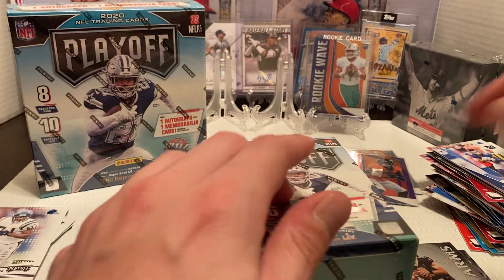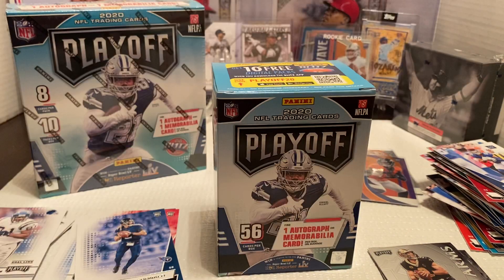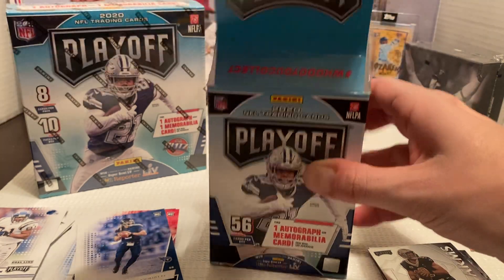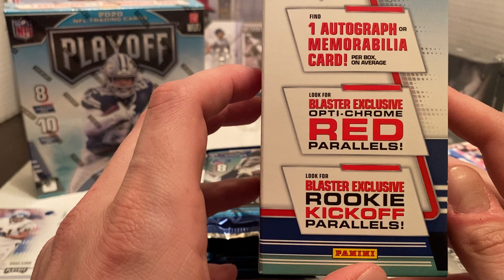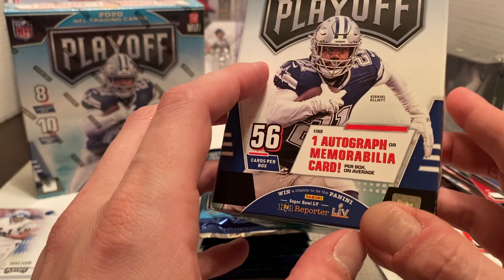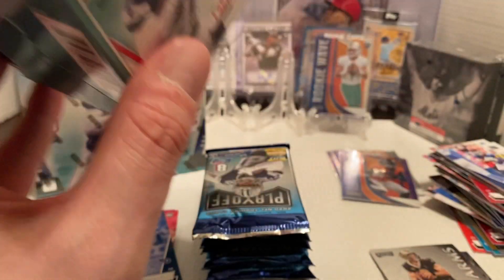Let's do the Blaster and see what we can get here. We should be getting an autograph or a memorabilia card, so we'll see how we luck out on that. We're also looking for Blaster exclusive red parallels, and rookie kickoff parallels that are also Blaster exclusive. Eight cards per pack, seven packs — let's get going.